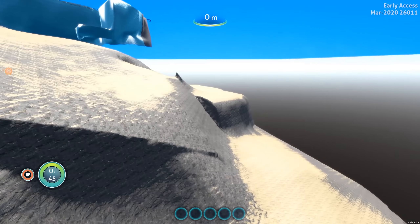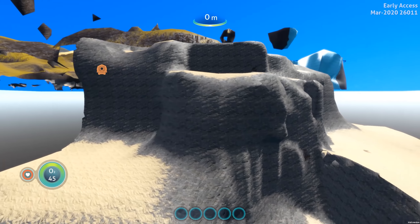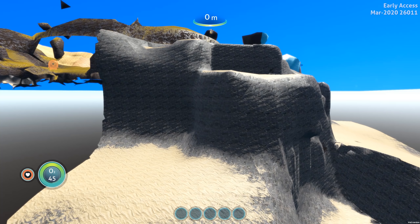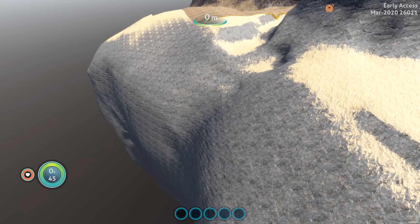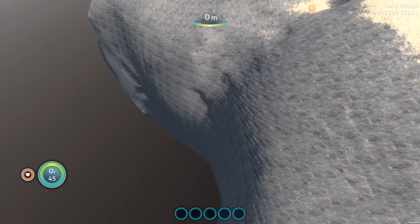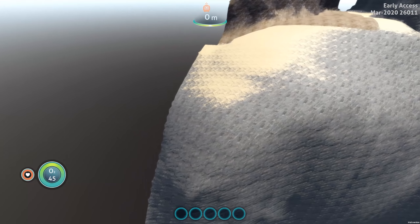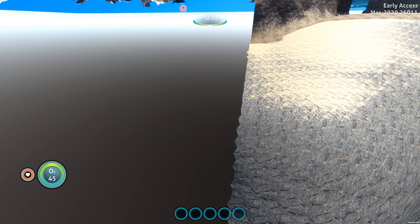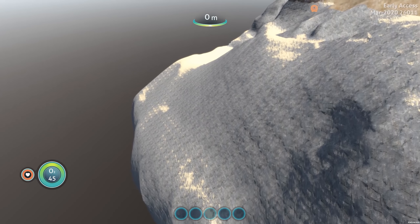Same thing right here. I think what they're going to do is just take all that out and make it look like this is just one continuous plateau right there. This stuff has been in game — it's just that blending of it to this edge, and they've pulled that in a little bit. We officially have that complete drop off here.